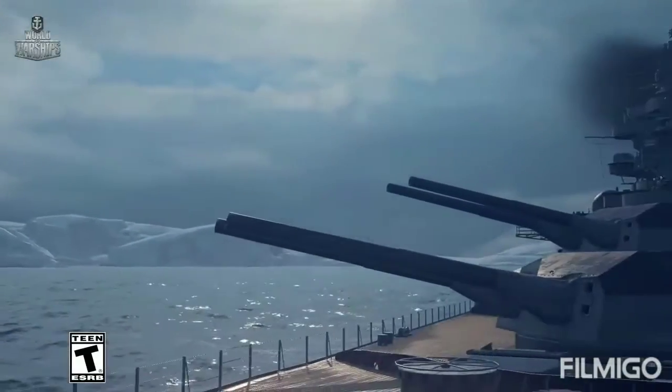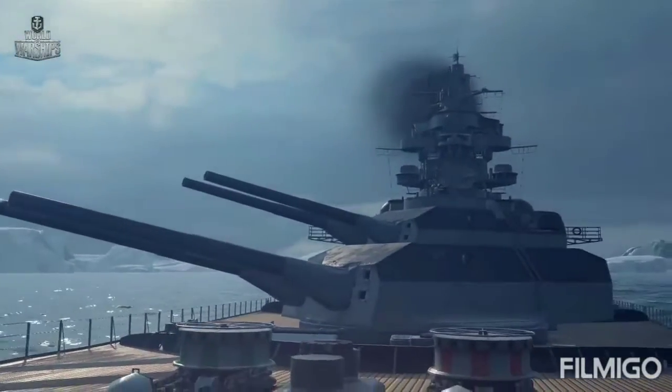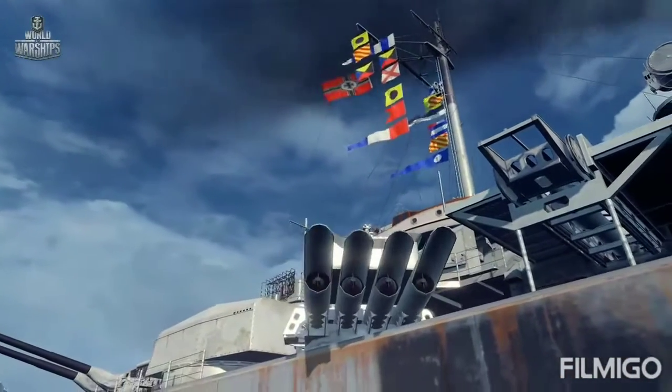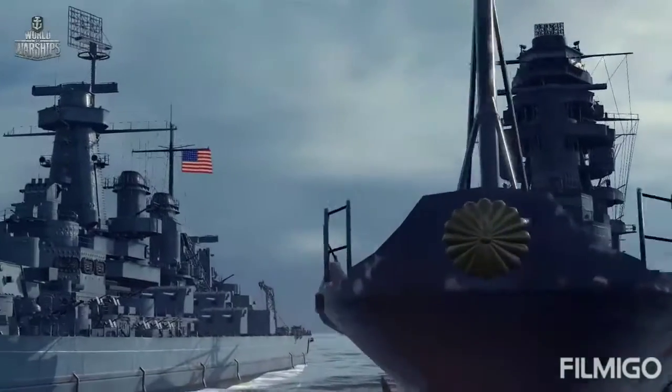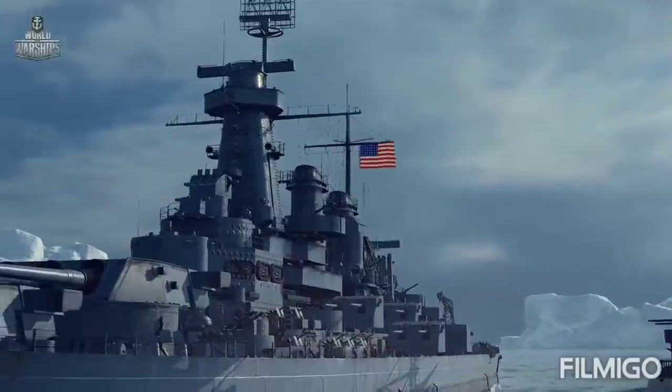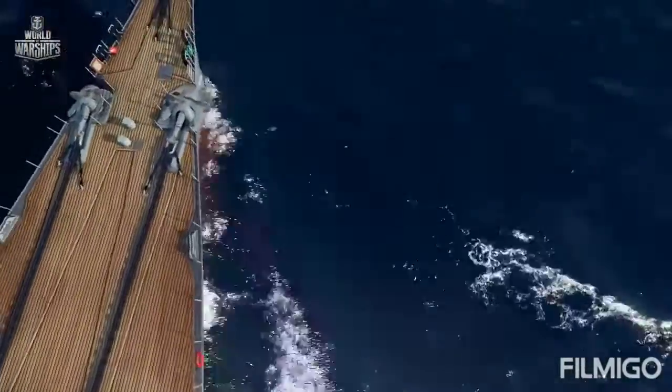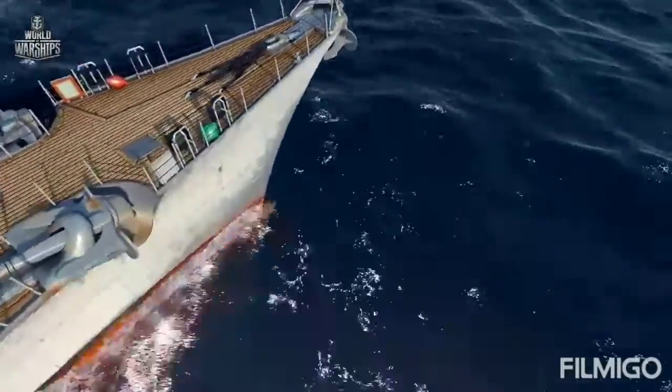Tirpitz is the first German ship in the game — an intricate battleship with peculiarities and surprises. She is completely different from Japanese and US monsters of the Pacific Ocean. The Northern Seas are her home. She is like a white whale, only 350 times heavier.